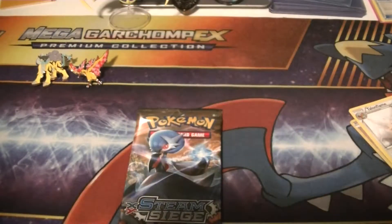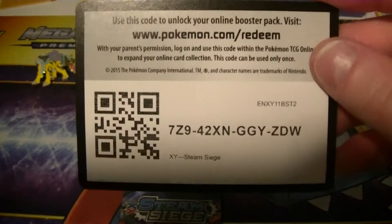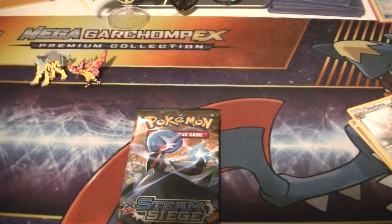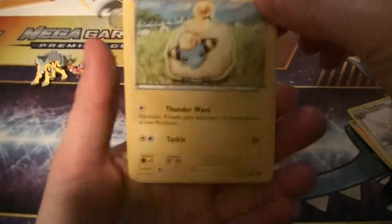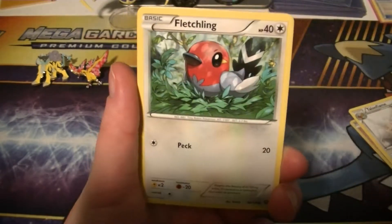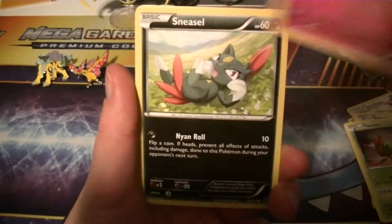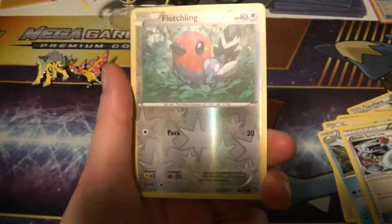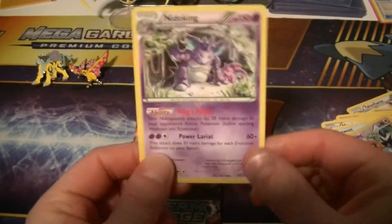Okay, bam! Hayley's two for two. Have you ever had that moment when you're recording a video and you think you're not actually recording the video, so you're like, oh crap — and then you realize you actually are recording. We got Mareep, Fletchling, Yanma, Mew, Sneasel, Hawlucha, Duwot, Steelix Spirit Link, a Reverse Holo Fletchling, and a Nidoking non-holo rare.